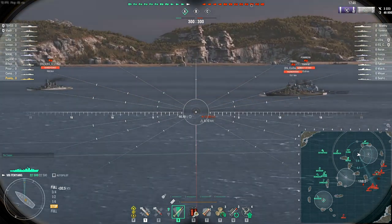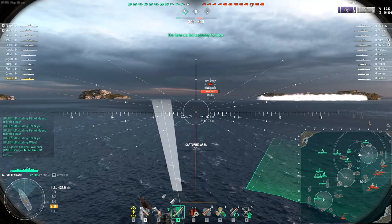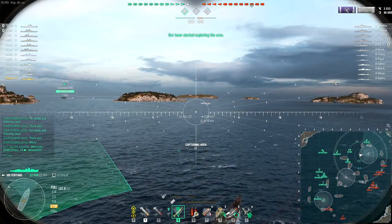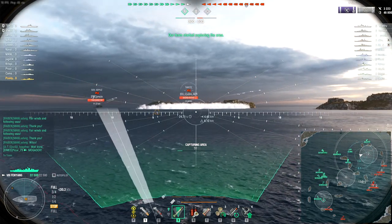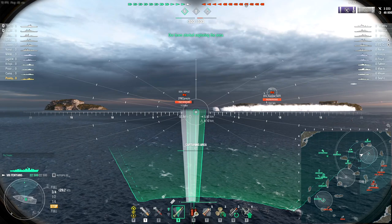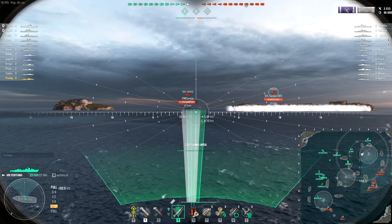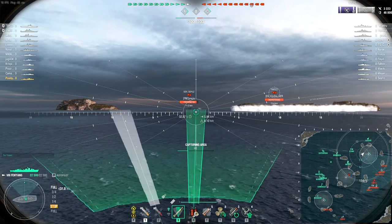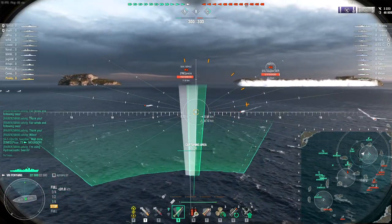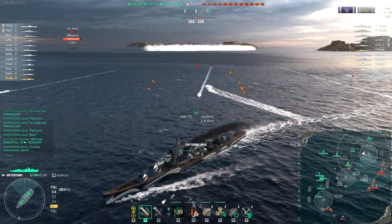The Fenyang largely has the same AA with the addition of a defensive, which is probably more useful on a destroyer than most other classes. The torpedoes are deep water — the same sort as you find on the Asashio in that they can only hit battleships and carriers. So that's another place where it is worse. It's also got a worse reload on those torpedoes, but it does have a better range at least.